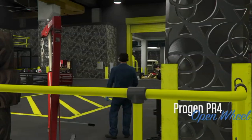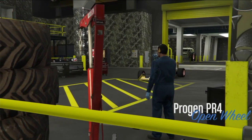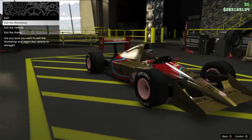I want to put F1 wheels on my RC, so I'm going to get into my F1 car. I'm going to drive it into the mod shop just like this, and as soon as I'm in there I'm not going to do anything to this car — I'm just going to get out of it and head on over to my RC car.